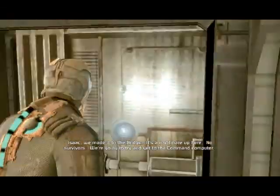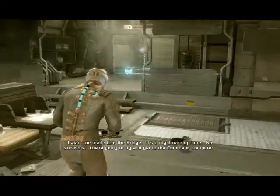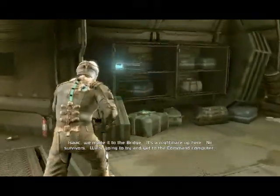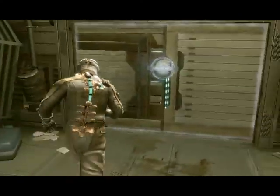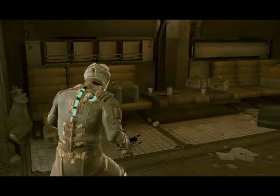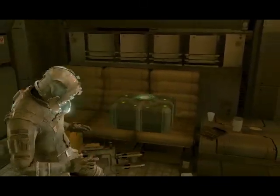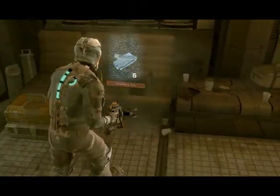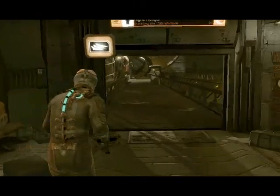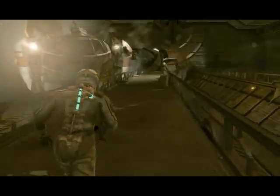Let's actually get back to the ship. Isaac, we made it to the bridge. It's a nightmare up here. No survivors. We're going to try to get in the grave here. Wish us luck. There are many boxes that you can't seem to open and we don't even have the proper tool to pull them off.